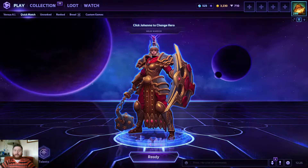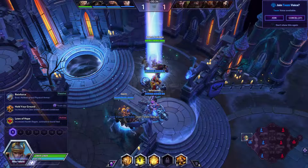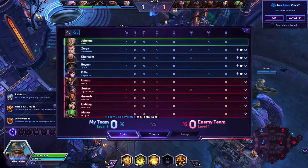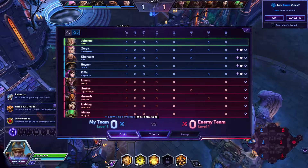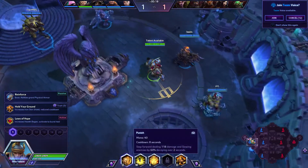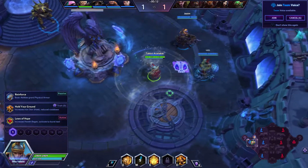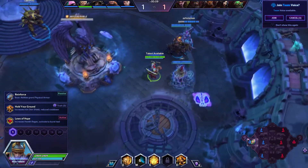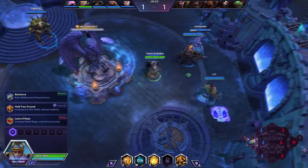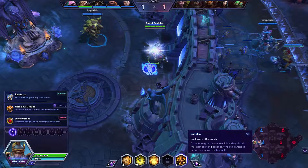Welcome to Towers of Doom. On our team we have me as Johanna, Zarya, Cassia, Raynor, and D.Va. They have Lunara, Stukov, Garrosh, Li Ming, and Murky. Johanna's Q is Punish - she does damage in an area and slows down enemies. Her W is Condemned - she basically becomes a vacuum and pulls enemies toward her. Her E is Shield Glare, which does damage in a cone shape and blinds enemies.